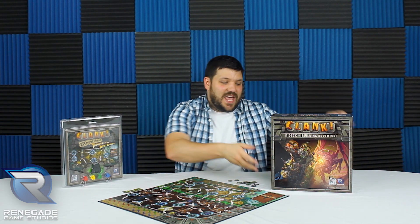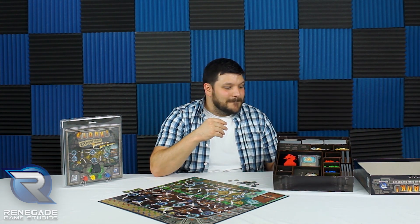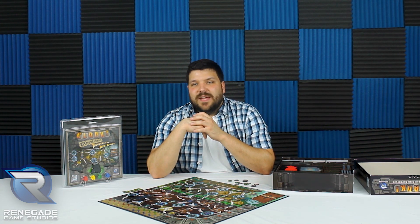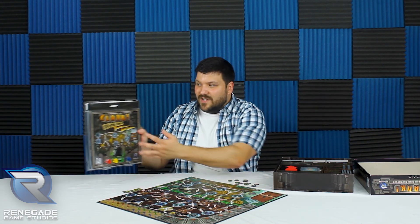This type of blister pack just screams, 'Hey, you're going to throw me out.' I actually have — and we did a video on this you can check out on our YouTube channel — the Daedalus insert for Clank that holds everything real nice. I don't know if this would really fit in there. It probably could still fit, but it wouldn't be as nice and the tokens wouldn't have their own spots. The lid would be a little bit high up. But this game is big and popular enough by now that I'm pretty certain they have to have a big box expansion planned, because you can't keep putting out expansions in these blister packs that people aren't going to keep. I mean, obviously I don't even have it in there right now — I'm not keeping this plastic thing.